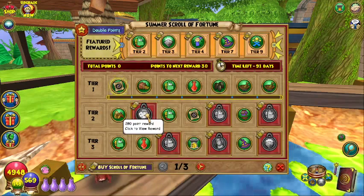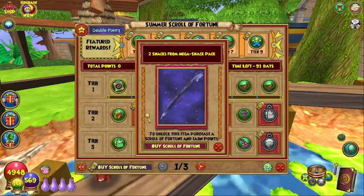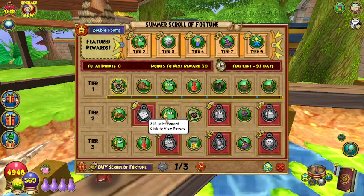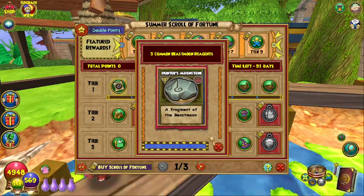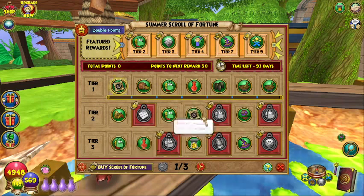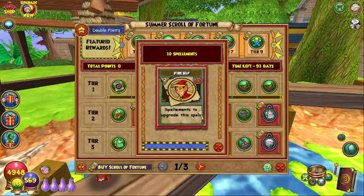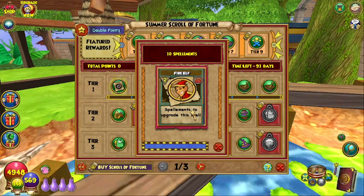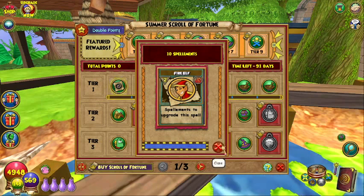So now we have a premium item at 280, and that is two Snooks and another Snook Pack. Nah, it's okay. And then back to the free ones: we have three common basement agents at 315. At 350 we have 10 Spellements, and it looks like they're just random Spellements, but they could be Elementals. There's Zalance in there. Are there going to be life and death? Nope, they're just Elemental Spellements, which is fine.